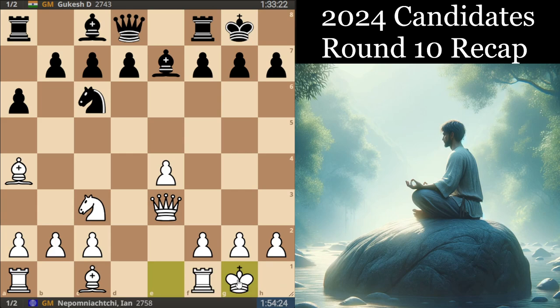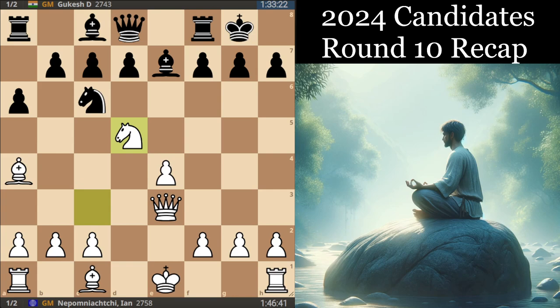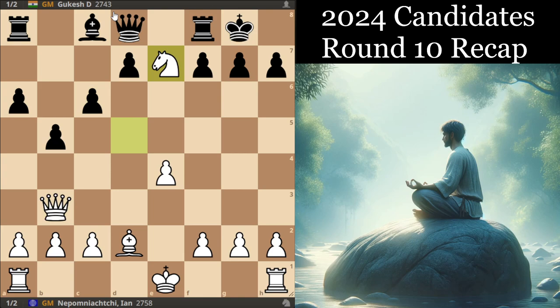With the move Nd5, White is just trying to avoid something like b5 and Na5 where Black is able to go after the bishop. Because Bd5 does run into c6, and with the bishop pair advantage, Black's not going to be really worse here. Nd5 is trying to change the move order and add a little bit more pressure. In this version, the computer is saying to play Bd2 and just enter this kind of opposite-colored bishop position, but it feels like the pressure on e4 should give Black a more or less fine position.